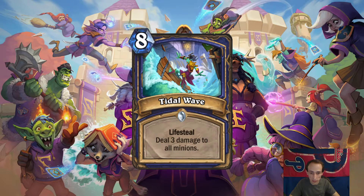On to Shaman. Tidal Wave. Lifesteal. Deal 3 damage to all minions. This is an 8-cost card. It's a board clear that heals you. If there's any sort of control Shaman, this will see play. If you have any amount of spell damage — say you play Thalnos with this on turn 10 — you Flamestrike both sides of the board and you're just at full health. This is what Walking Fountain did for Shaman in terms of late-game comeback potential, and I think this is trying to replicate that. I think this is good in control Shaman, but not much else.